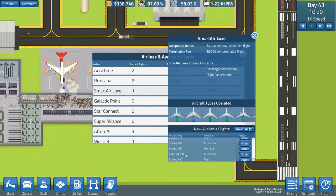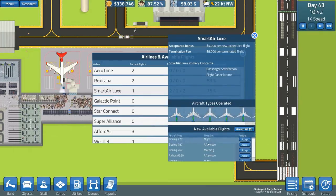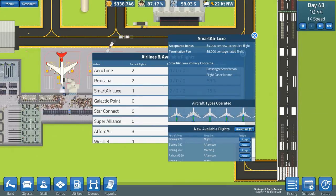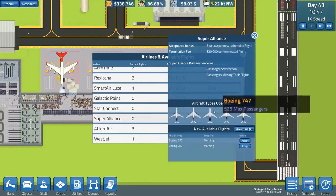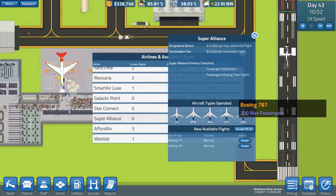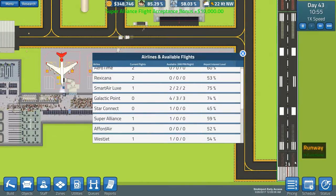The Airbus A350 in the afternoon is 360 passengers. We've got a night flight of a 777, which is 400 passengers — 8,000 per terminated flight, but also 4,000 per new scheduled flight. These are 777s, which is 10,000 for Super Alliance. We've got a 777 or a 787 — the 777 is 400 passengers and the 787 is 300. Let's go for the 787 in the morning and accept that.